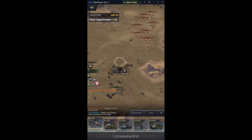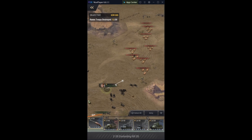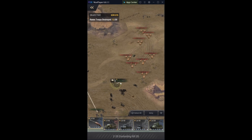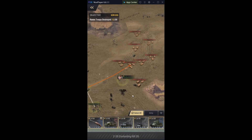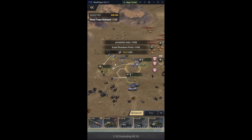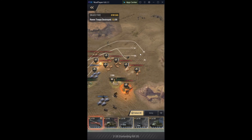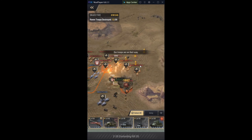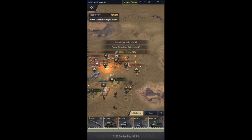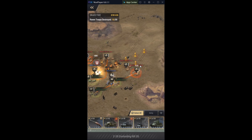Raven reinforcements are coming from the south — I don't know, that doesn't look like south to me, it looks like north. Alright, activate bunker. There we go — now we'll just auto attack. They're all aggroed on our infantry. Our infantry in that bunker should be fine though; they're going to take a lot of damage but they'll survive. Once they're in the bunker they can just take so much more damage.